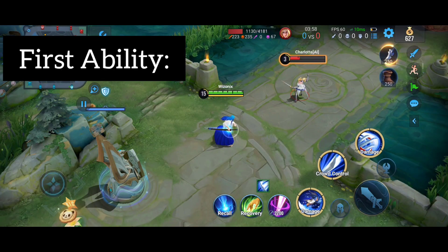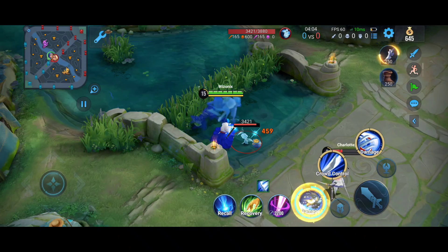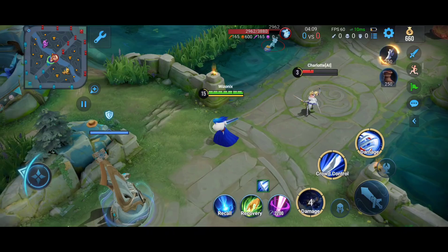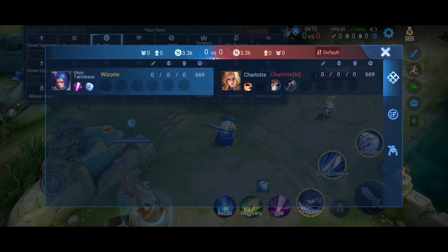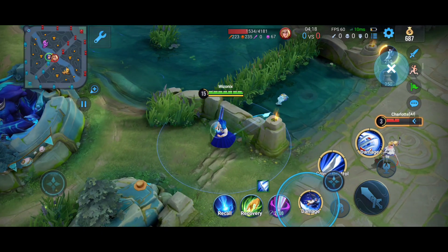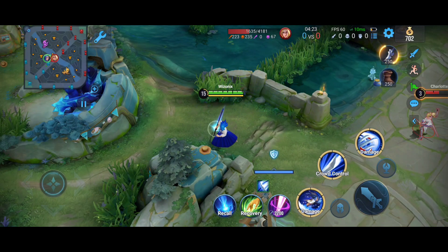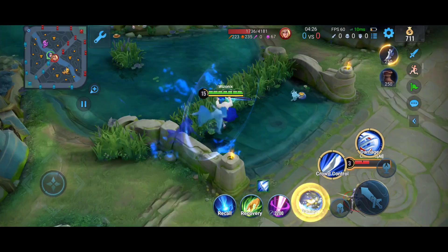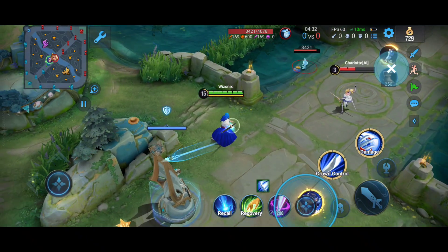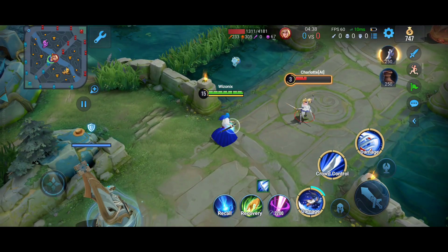The first ability is a very straightforward dash which he can use to get through walls, but the only thing is you have to use it the other way. For going through walls with normal heroes you just point the cursor to where you are going to jump, but for this hero you have to do it in the opposite direction if you want to jump through walls. So even if you are going to attack or get close to an enemy, pulling it in the opposite direction makes you jump towards the enemy.